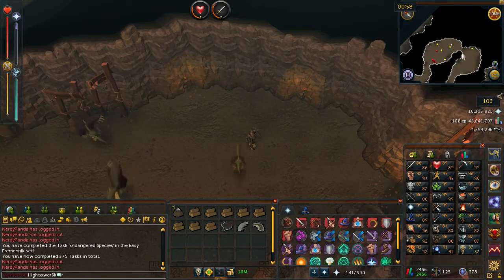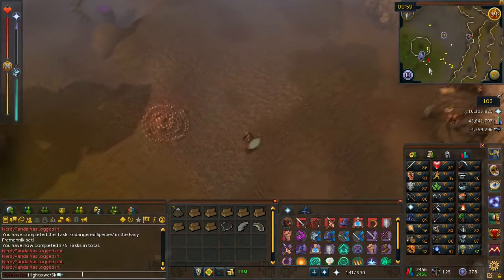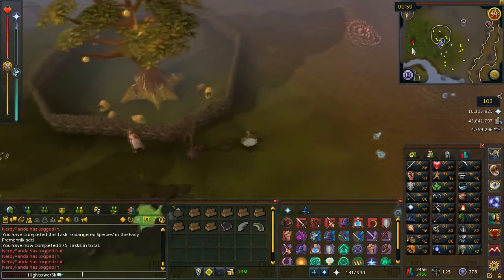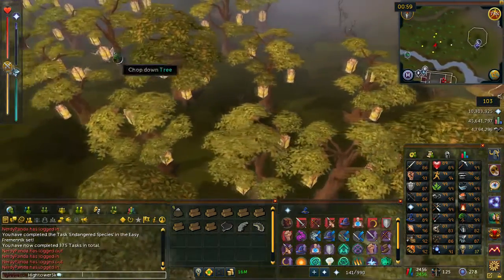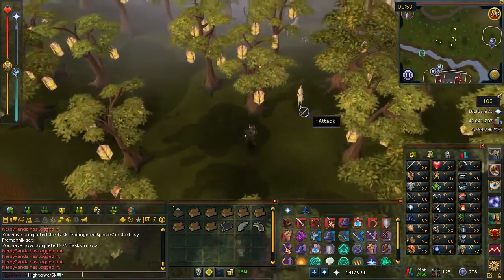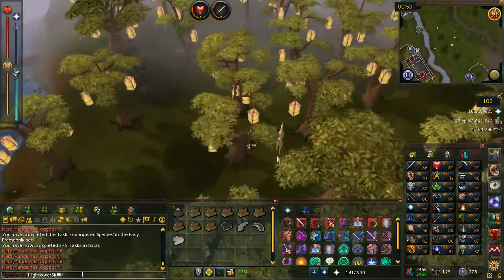You then want to exit out of the cave. From where we're standing you want to head down to your south west, and then go west when you reach the divination portal. In this forest you should see adult white unicorns — these are level 15. Go ahead and kill one of these and you should get a unicorn hide. Go ahead and pick that up.